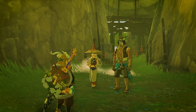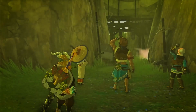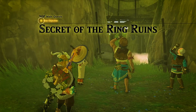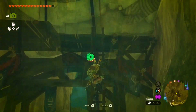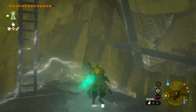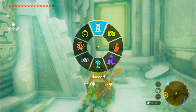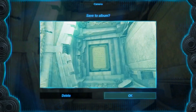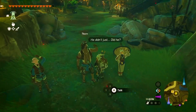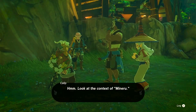Find Toro and Paya in Kakariko Village — they'll be gazing at the awe-inspiring Ring Ruins. Engage in a conversation with them, then climb the scaffolding in front of them and ascend into the ruins they mentioned. Capture a photo of the stone slab inside and show it to them.